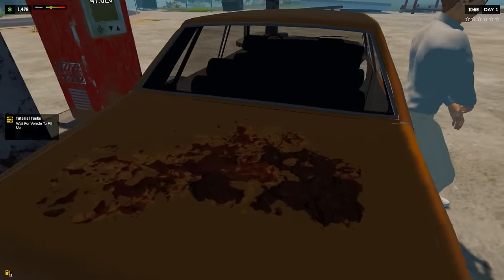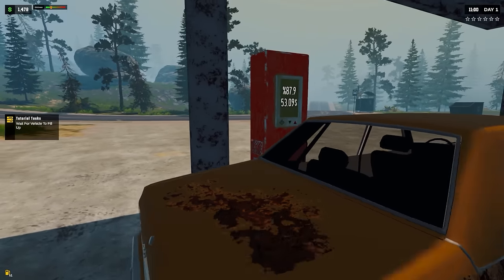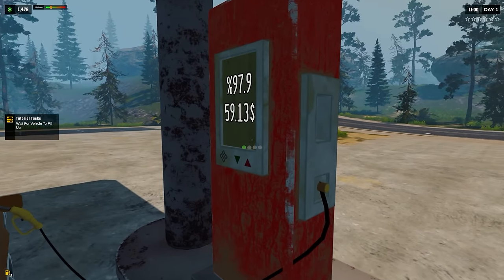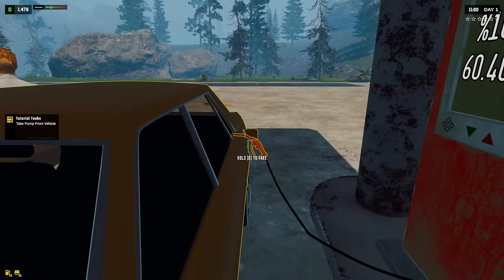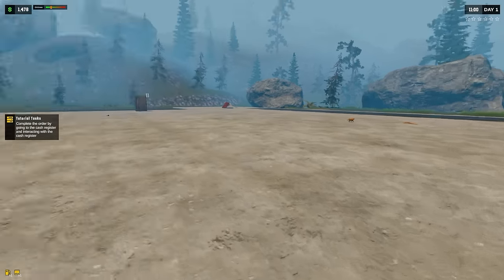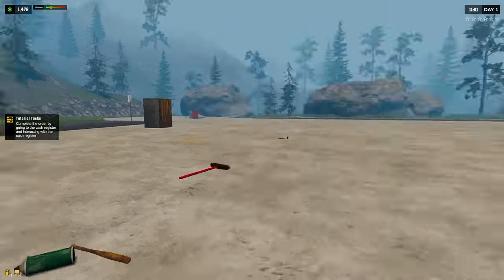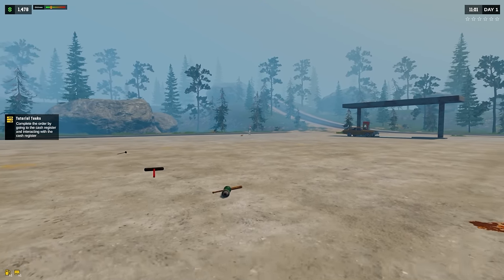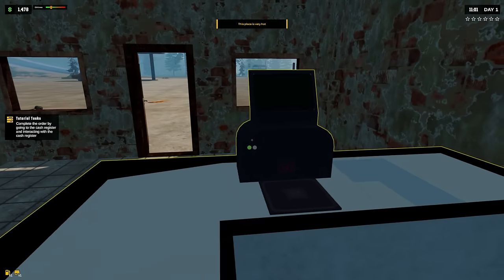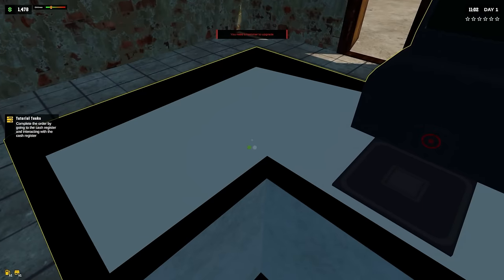Oh man, is that chili? No, that definitely looks like Taco Bell - not saying anything bad about it, I mean I love it. But I don't know - there might be a little more blood there, that might be a Chipotle. Complete the order by going to the cash register and interacting with it. He's gonna go pet the cat - no wait, he's going all the way over here. I definitely want a self-serve option.